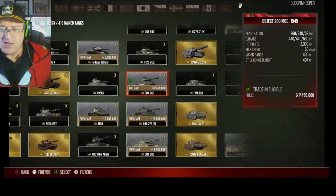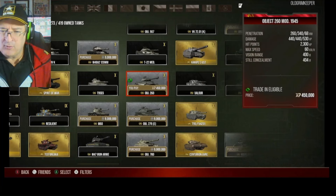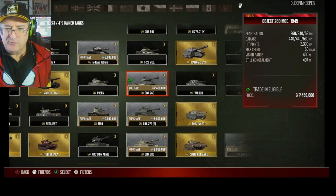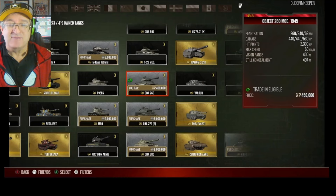You'll see dead center with the orange border is the Object 260. If you look down below it by one, that is the Object 279 — the four-track Soviet tank — that he sold back to them and could repurchase for nine million silver.